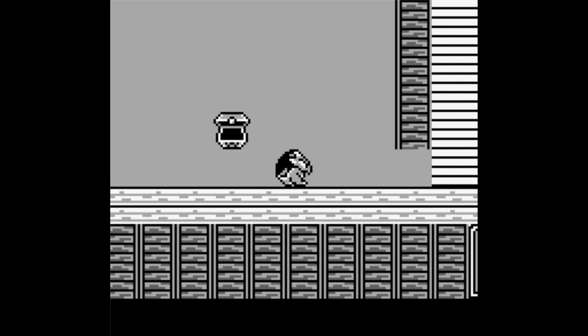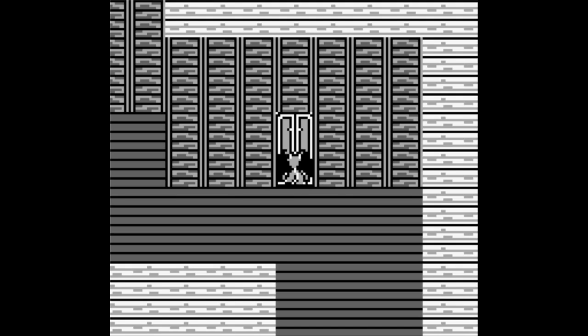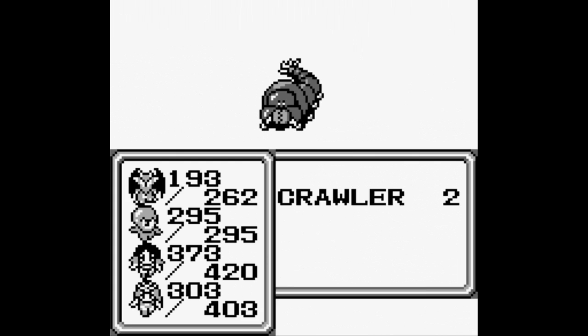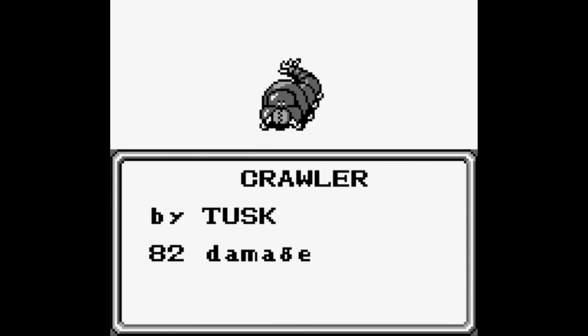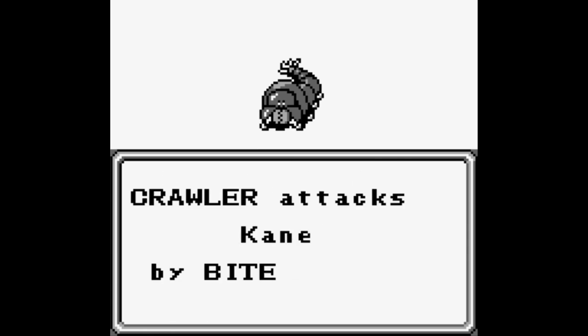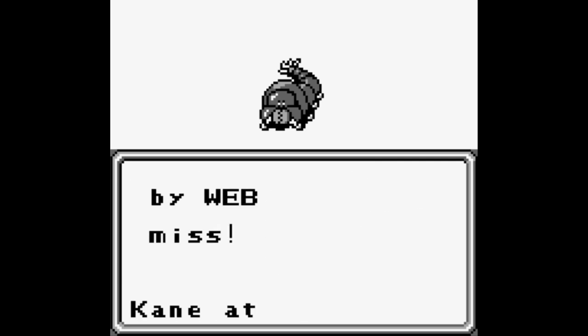Part of me wishes the music for the tower changed as you progressed through it - but I'm assuming there were system limitations when working with the hardware. Next new enemy is a Crawler: 330 HP, 900 gold, weak to ice, and they can poison with Poison Skin, bite, tail, or web - not very threatening. They look derpy as hell and I love it.